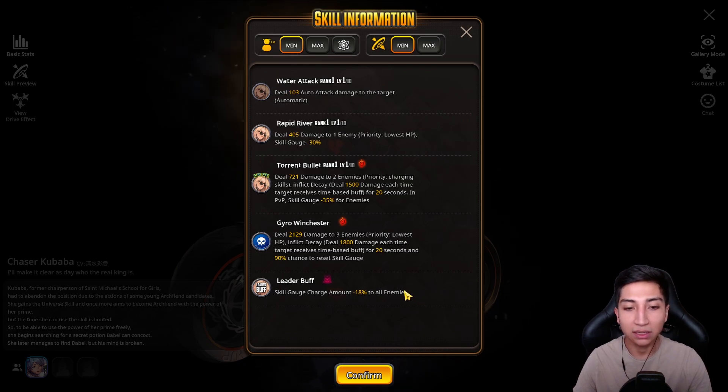For the leader buff — skill gauge charge amount minus 18% to all enemies. More of the direct slow in Kubaba's kit, which is very nice. Overall a pretty good unit — I'd probably rate her an 8 out of 10, maybe 7.5 out of 10, as we do have more debuffers coming soon to Global.